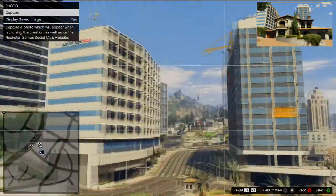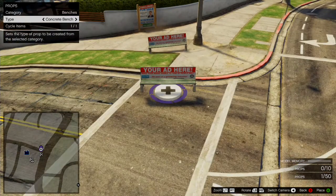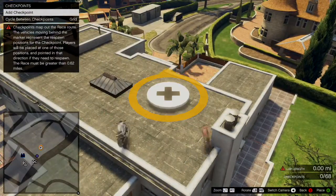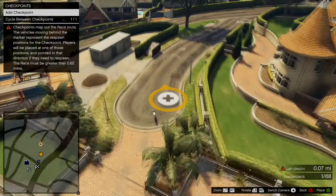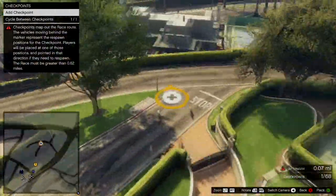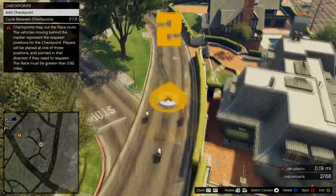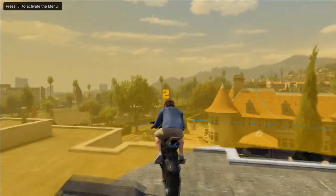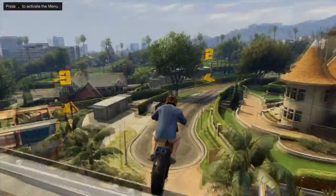I've tried out the races. I haven't done the team deathmatches, but basically you've got to make a name, description, you can make your title photo, you can put down props such as benches, you can put down the starting line. I made it a motorcycle stunt obstacle course map with cool things — you had to ramp off the bench, go over the house, and go around the area where Michael's house is. I had a lot of fun.